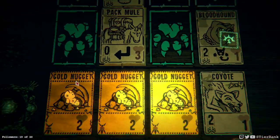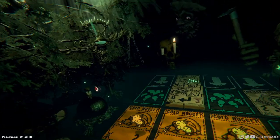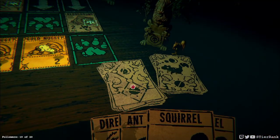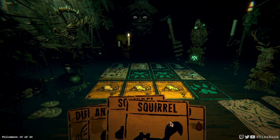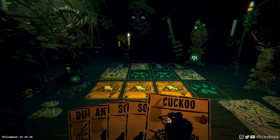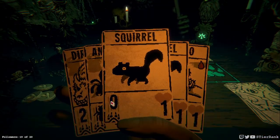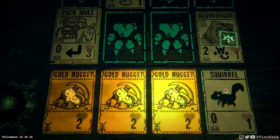We do have a coyote that can do a little bit of attack against our bloodhound. Looks like it's not gonna be enough though. So we do have a cuckoo that can do an attack, but we'll lose it out of the way. I guess we just have to go for it though.